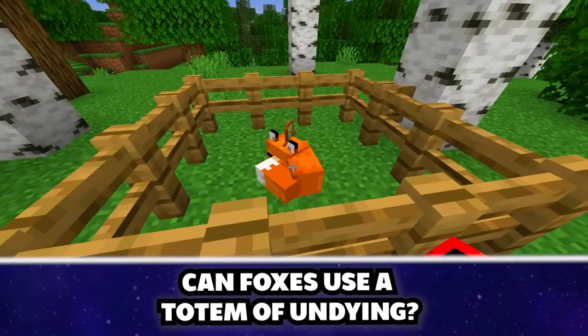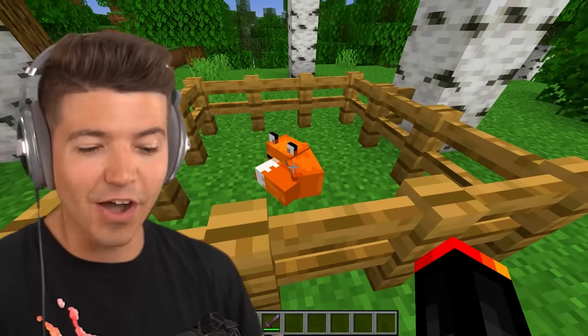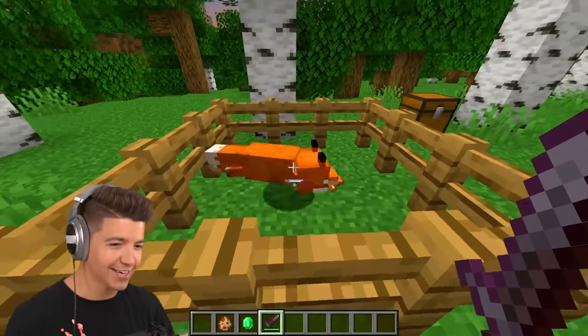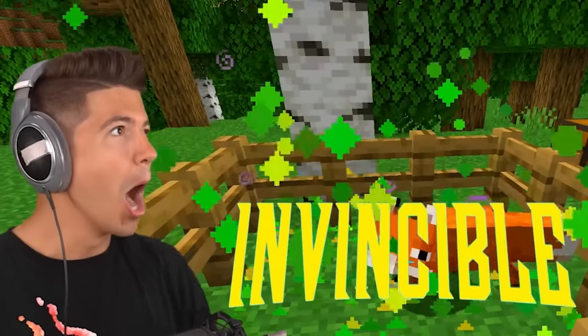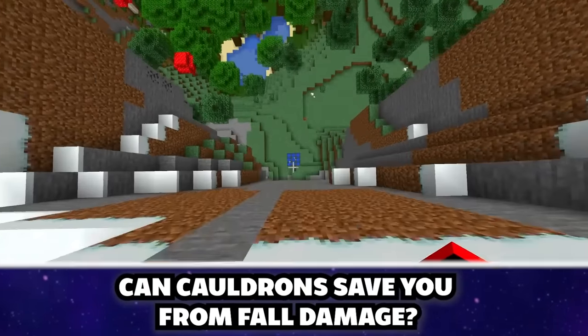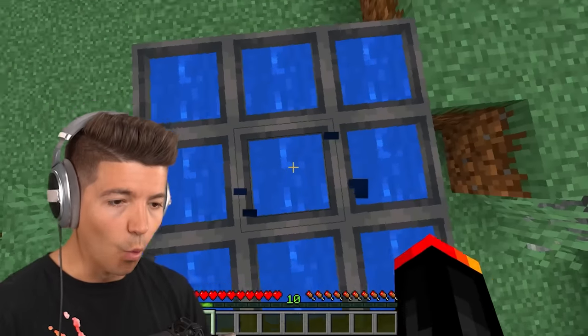Foxes can use a Totem of Undying to survive. Because foxes are the only animal in Minecraft that picks things up in their mouth, they're supposed to be able to survive with one. Cauldrons save you from fall damage — that one works too, surprisingly.